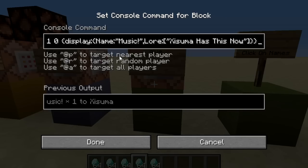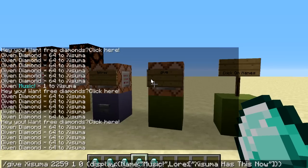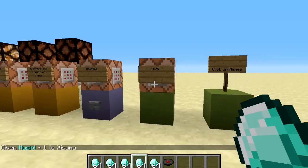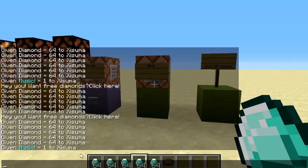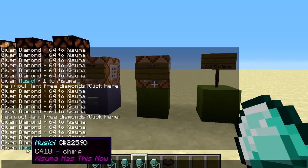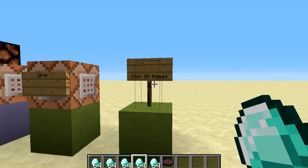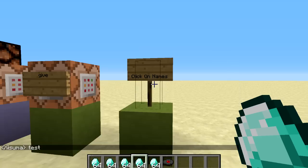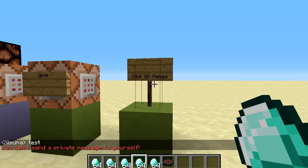The next change is to the give command: if you give yourself an item, you'll now be able to see the item in the chat. If you type it directly in chat and hover over the item name, it will show you the details of that item. Finally, you can click on player names in chat — if I type 'test' and click on my name, it automatically brings up the text to message that player directly.